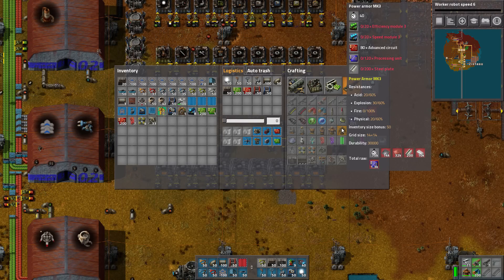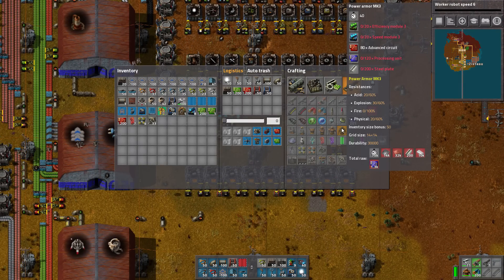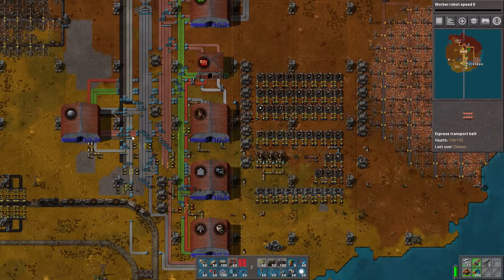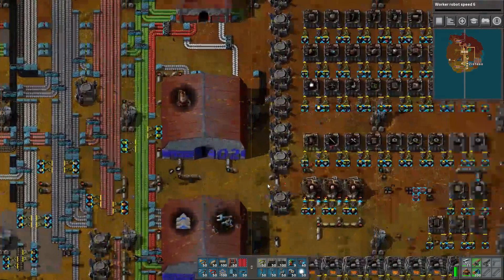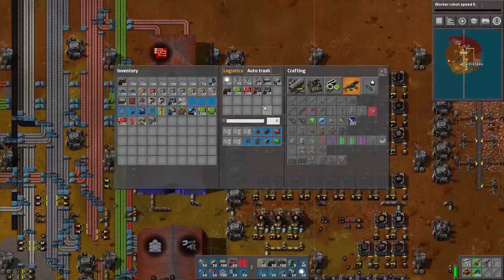We need to get some modules crafting so we can make this thing. We also need to make an area for processing units — I don't have an area for that outside of the research area over here on the left. I don't want to take from that because I'm only making enough there to supply the research. And we also need to start mining up this uranium here.